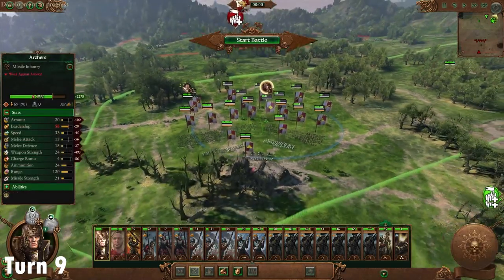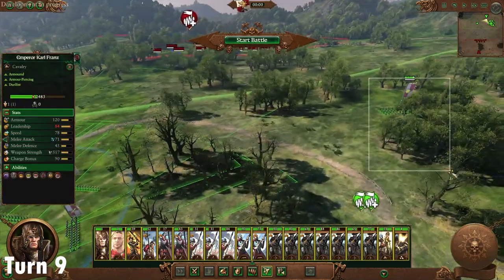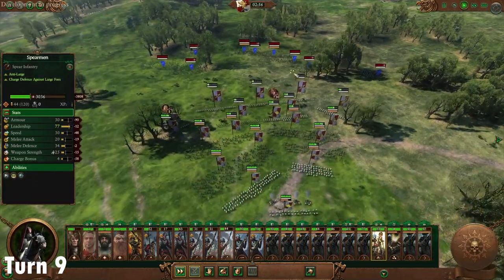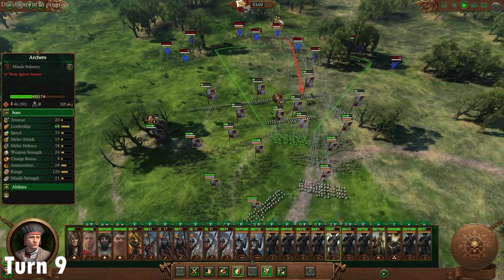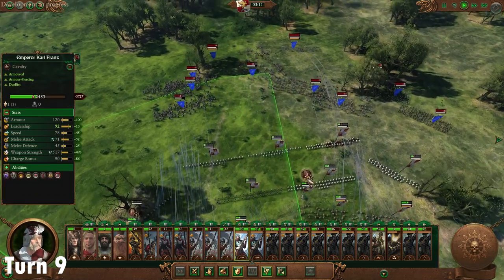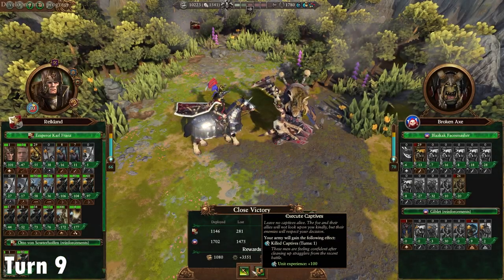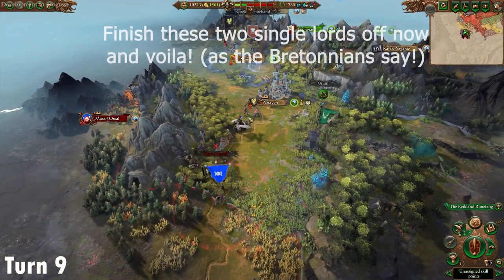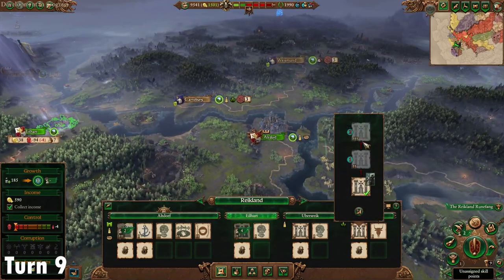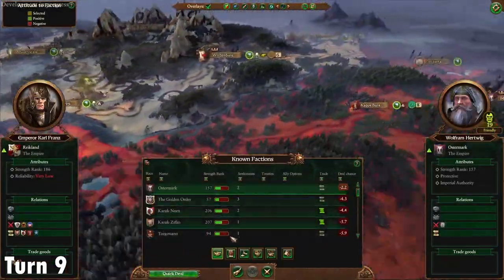We're going to leave a small force at Helmgart until it's built up to probably tier three, then it's at your discretion whether to drop the Huntsman or send him elsewhere. Similar deployment to last time, just whizzing through this fight. We are going to take damage and limp out. I think I lose my Halberdeers here, which is unfortunate. Prioritize your guns on any remaining threats from fight one. Your bowfire should just weigh down on all of those orc boys. We've now taken away all of Grom's strength — he has zero armies.